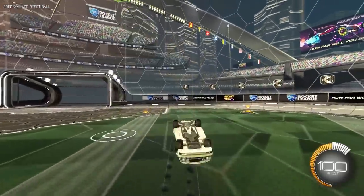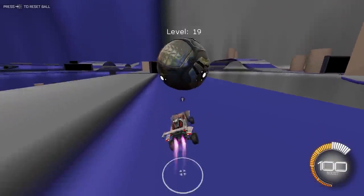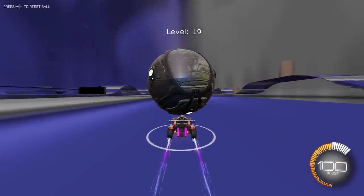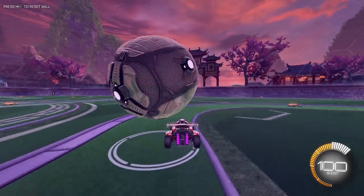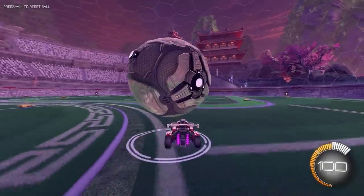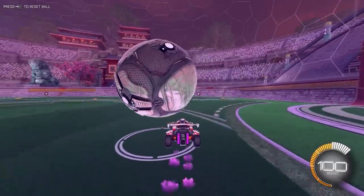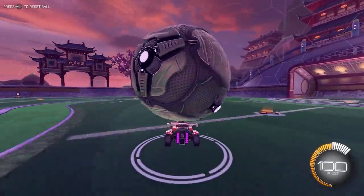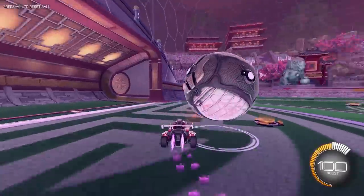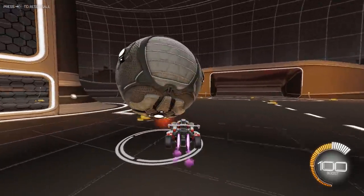Despite dribbling challenge maps being an amazing resource, console players can't use them, so we won't include those — though if you're on PC you should absolutely start using them. What you can do is go into free play, get the ball onto your car, then try to keep it up without boost for about 10 minutes, then do the same but only using boost for another 10 minutes. This teaches you how much boost impacts the car's movement and trains your minute touches to be more accurate, resulting in more car control. You can also use the pillars map and dribble around in a figure of eight.